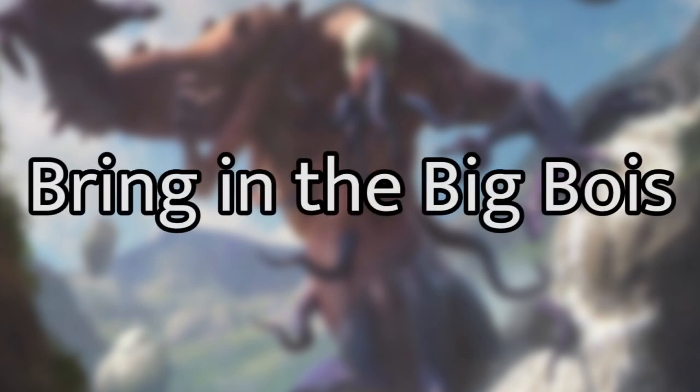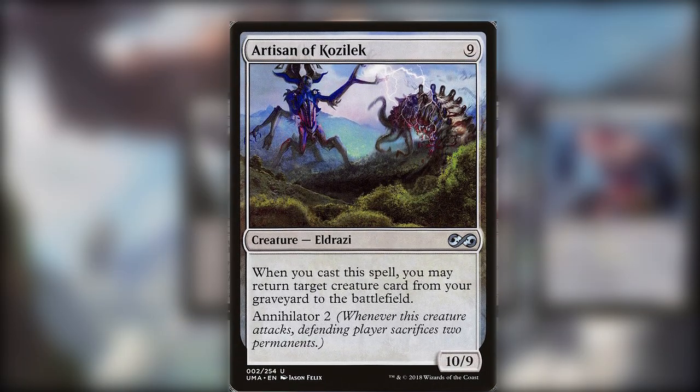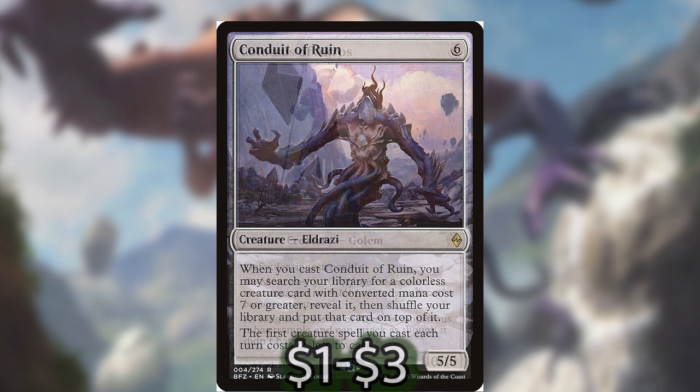Now that we've got all of this mana, we've got to have something to dump it into. A popular option is loading your deck full of Eldrazi, so I've got a couple on the budget side: Artisan of Kozilek, Breaker of Armies, Desolation Twin, and Ulamog's Crusher. These are all big Eldrazi and they're going to be big beaters — they'll usually do something bad like annihilator. Artisan of Kozilek is probably the best because it can get you something from the graveyard, essentially making it your Eternal Witness in this deck, and it has annihilator too.